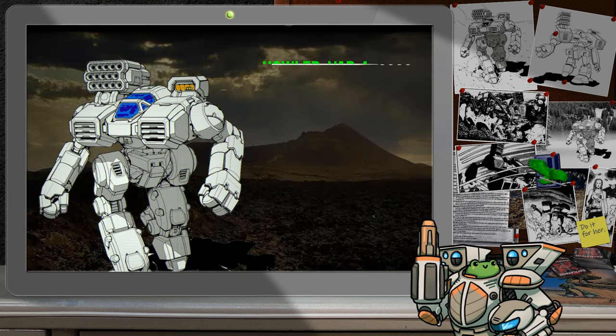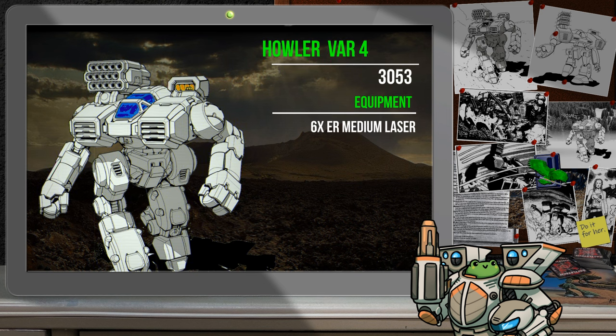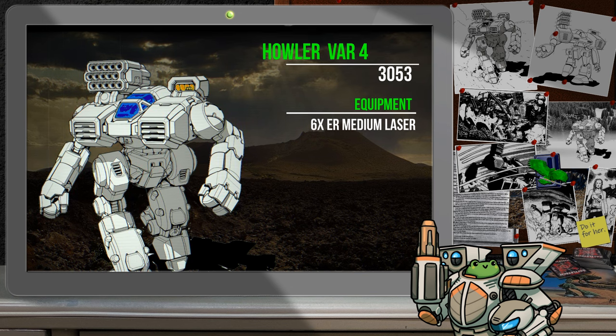The Howler Variant 5 was introduced in 3053 and represents a shift away from missiles and a fire support role to a direct attacker. Armed with six ER medium lasers, the damage potential for the Howler 5 is vastly improved, even if the ten double heat sinks can't support an alpha strike with all six lasers. Three of the double heat sinks are crammed into the left arm, which creates an additional vulnerability for a mech that's already very light in armor. The green or red light on this one is going to boil down to your risk tolerance and mission profile. If you don't particularly care for the mech you're piloting and aren't on the hook for a funeral, go wild.